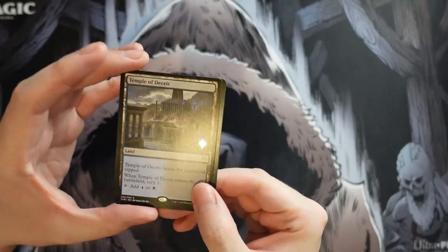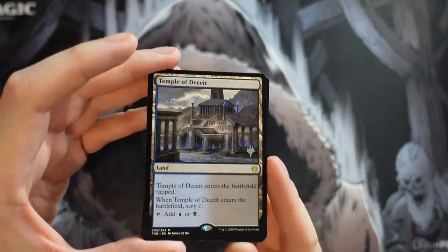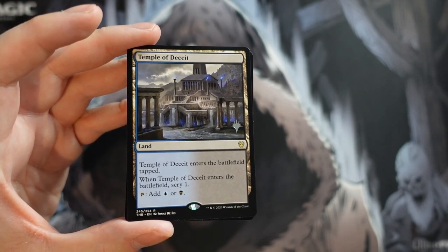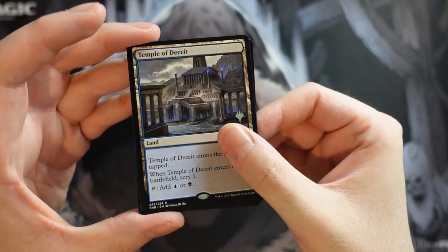Let's see how we did. We get a Temple of Deceit. I like the way they do these because the planeswalker symbol is there but you can kind of ignore it. It's not quite as obnoxious as the pre-release promos, and it doesn't really bother me too much — pretty sweet one to get.